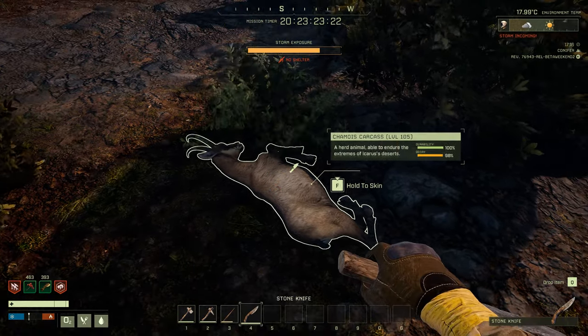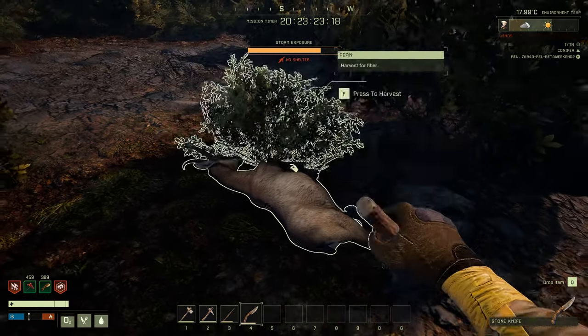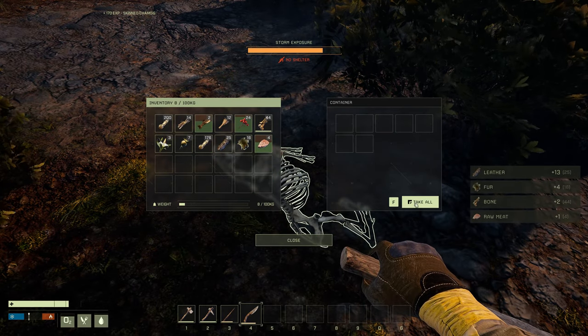We're just going to take our knife again. They're very little animals, but we need more than that. So we're just going to take the meat — the meat is the other buff.